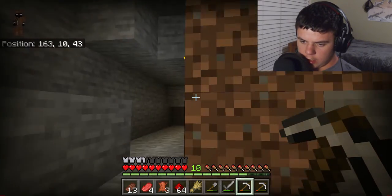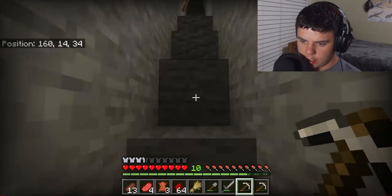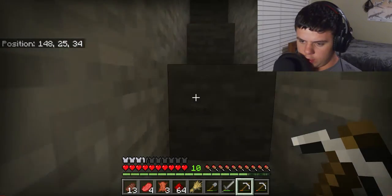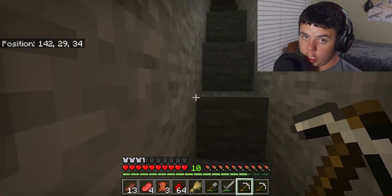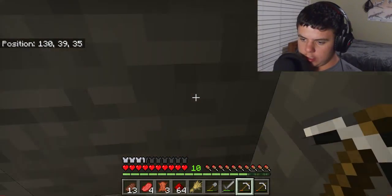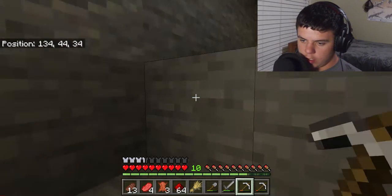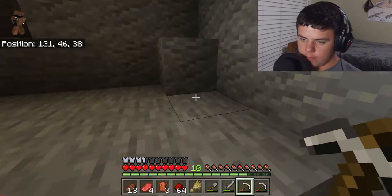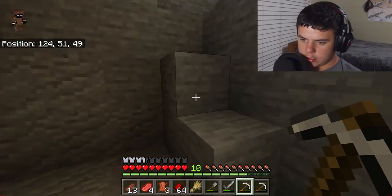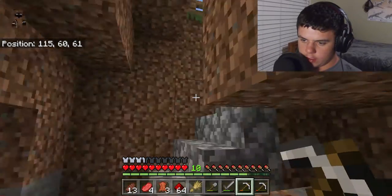I need to get torches anyway, so let's head back home. Come on dog, let's go see your siblings. They all came from two original dogs, and those two original dogs died — they got killed by Enderman. Yeah, we're not a big fan of Enderman because they killed their parents. But they all came from the same wolf lineage.